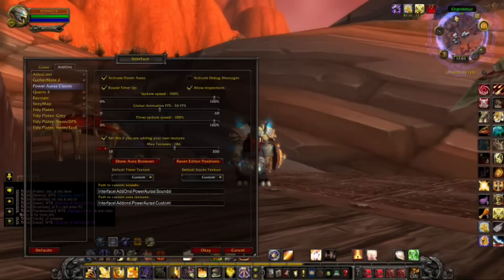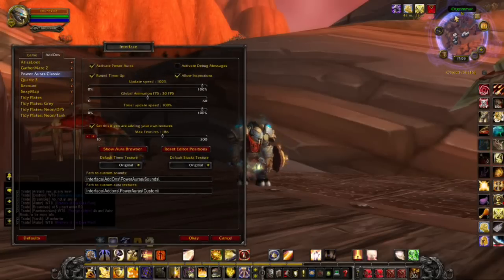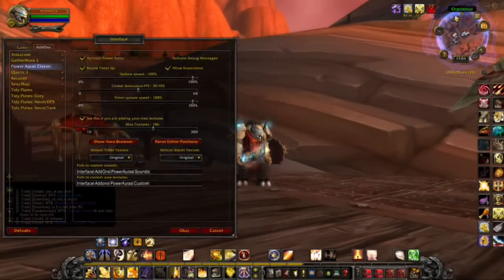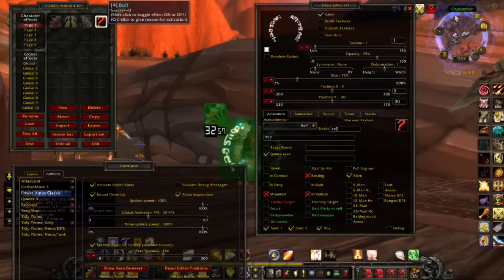So first thing I'm going to show you is my exact setup so you can copy it and use it for yourself. Let's open up the interface for Power Auras, go to Show Aura Browser — you'll be clicking Create New, but for the video's sake I'm going to show you the one I've got going here.